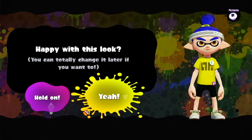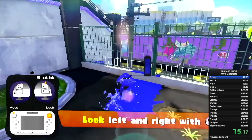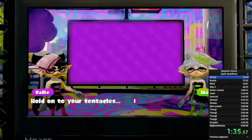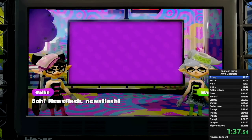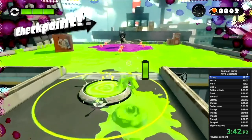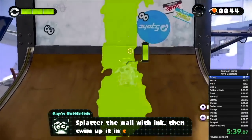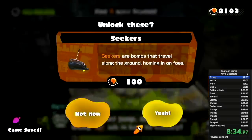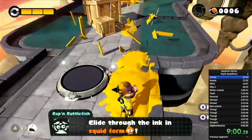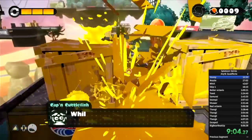We start off the run in Splatoon 1 where the time starts when we click 'yeah' after customizing our character. We'll have to suffer through serious joy-con drift. As with all Splatoon games, the first bit is just mashing the A button through a whole bunch of dialogue. Now that we get to Octo Valley, the real run starts. For the first two levels I'll be trying to collect 100 Power Eggs.